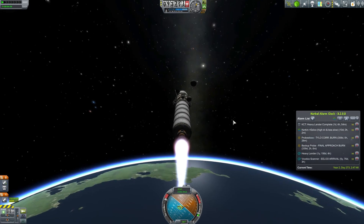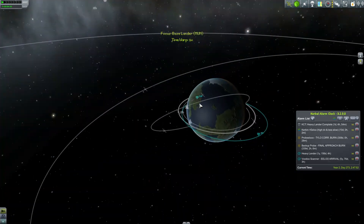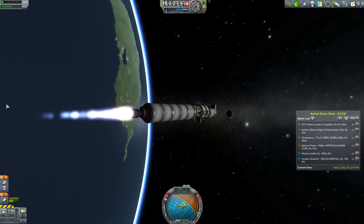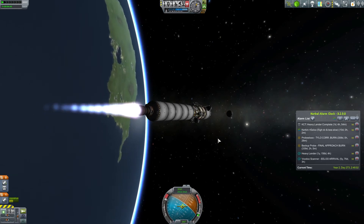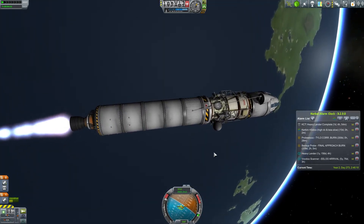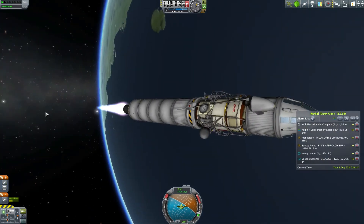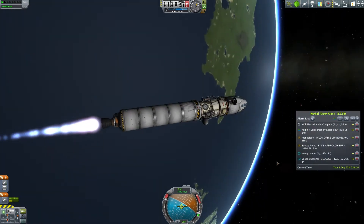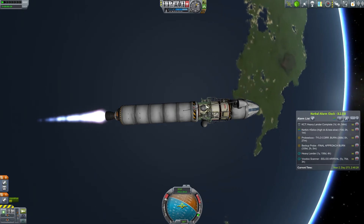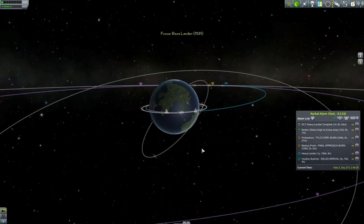Not even properly in orbit yet, but by accident we launched straight into the proper window and can just keep thrusting to the moon — isn't that wonderful! The periapsis is only 20 kilometers but we don't care because the apoapsis is going straight to the moon. I really want the lunar base at the equator because we'll be sending lots of launches to it and that's the easiest spot. There's no known resource concentration — we just need surface material.